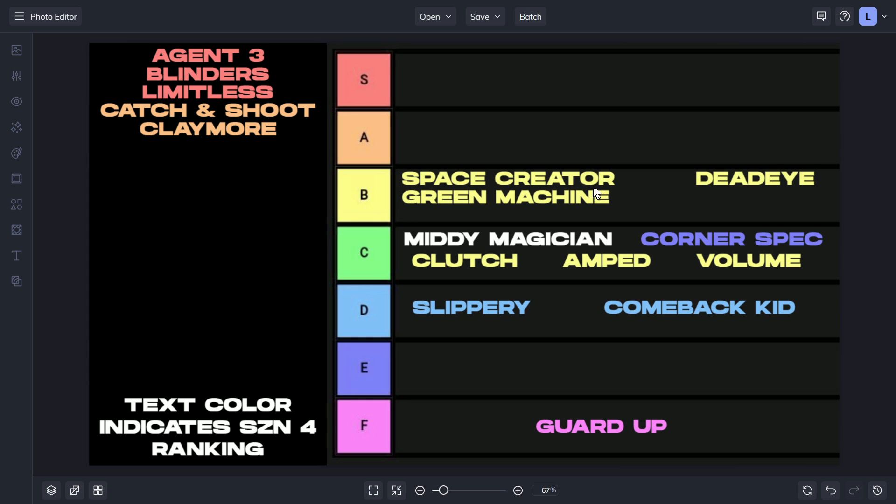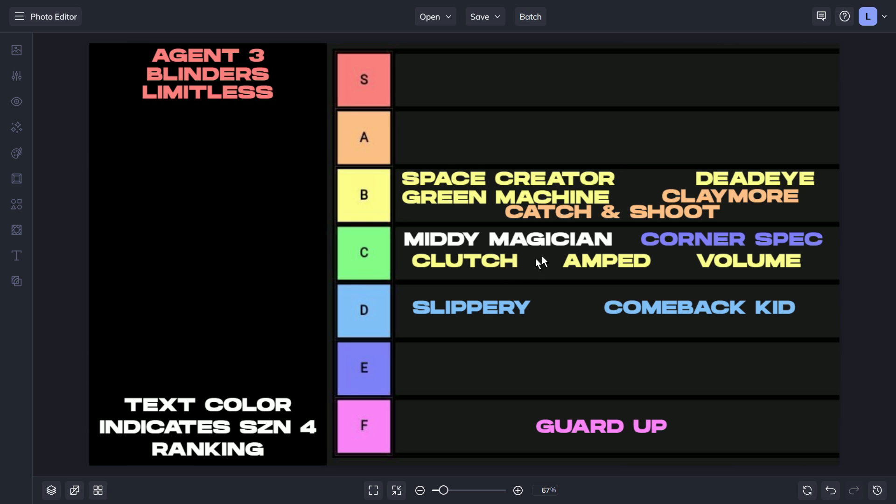Space Creator is also B-tier — a really good badge for the specific niche community that uses hop jumper shots. I've seen it with players like Joey, Tonic, and others — Space Creator goes crazy for those. The 2K Labs video showed Hall of Fame Space Creator going insane, and you don't even need a super high mid-range or three-pointer to run it effectively at Hall of Fame level.